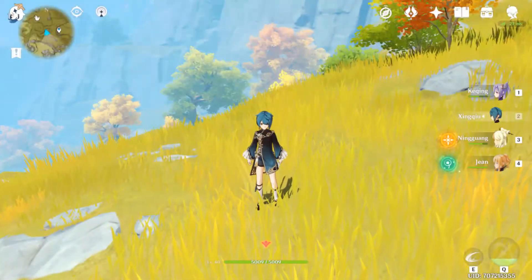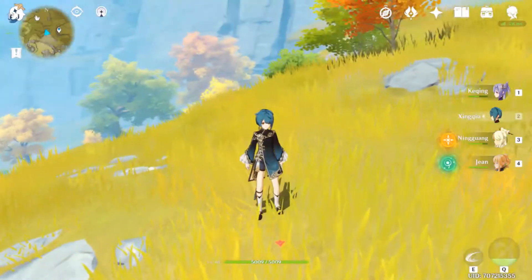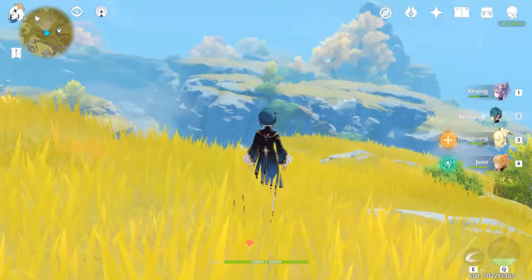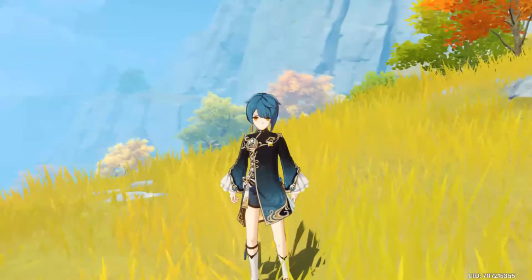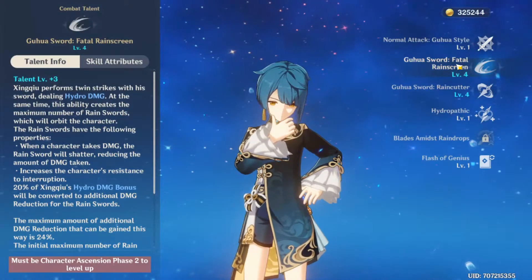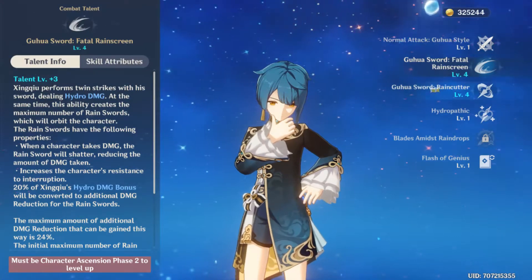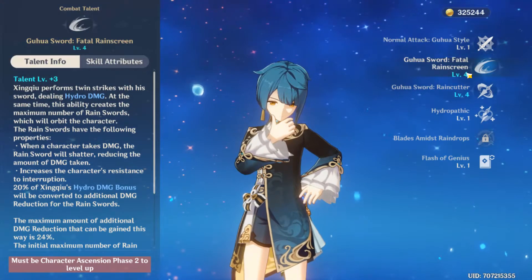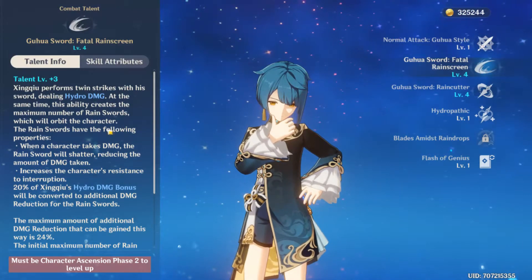The ability is where Xingqiu actually comes in, because I am personally convinced that this guy is a support. You can build him as a main damage dealer — definitely — and you can play him as a main damage. But I think his strength comes from being a support. His first ability — don't mind the levels right now, I'll explain that in a second. His abilities are what he's really good at. His E is called Guhua Sword: Fatal Rainscreen.